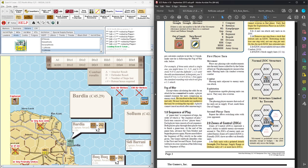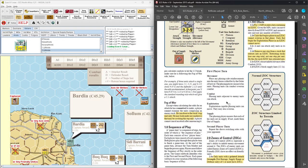Here's the standard game turn sequence, and we're going to see it's modified by North Africa's series rules. It's pretty straightforward: movement, combat, exploitation units. There are rules about exploitation and there is an overrun capability. Then we check supply at the end of the turn.